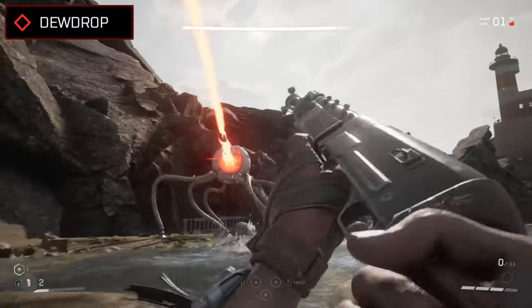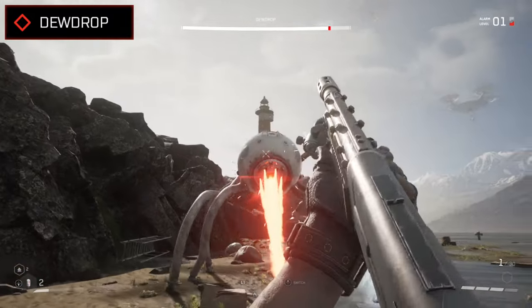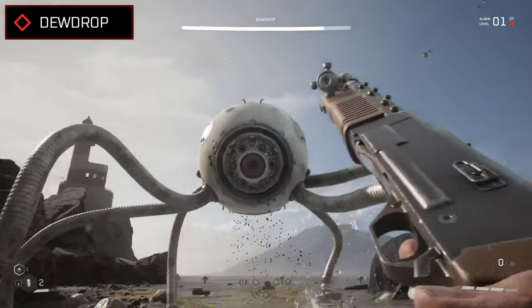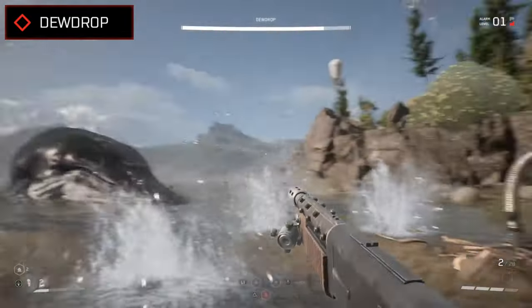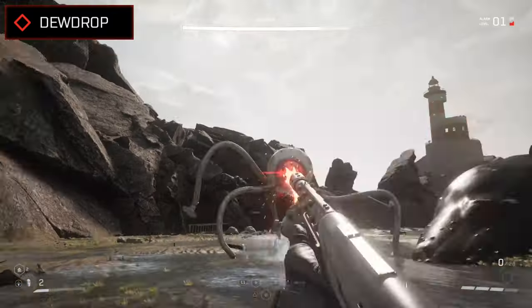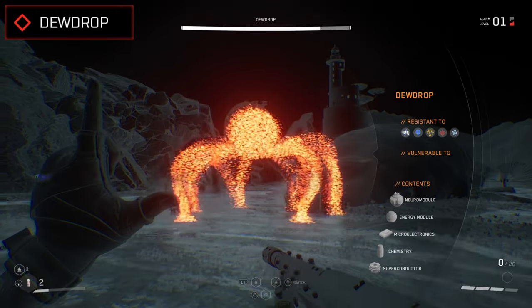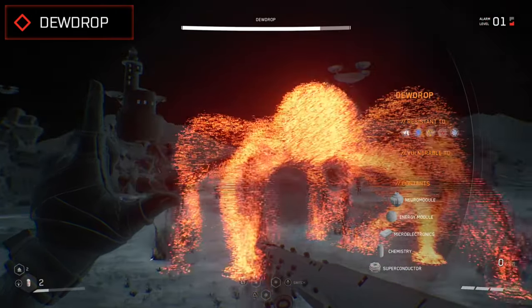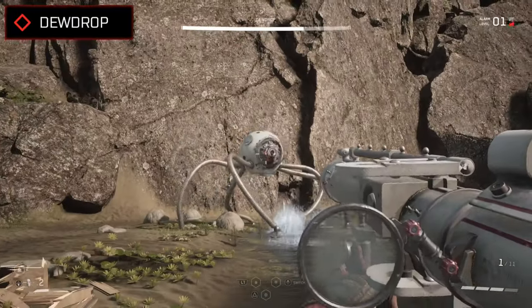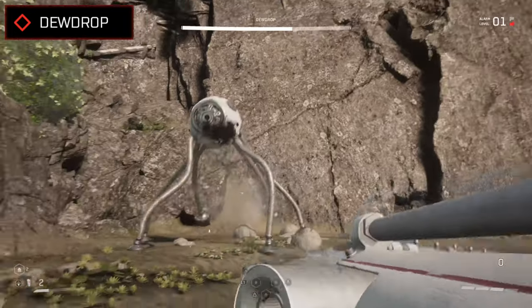It'll also throw its arms at you to dish out impact damage if you get too close, giving it quite a few different ways to attack despite mainly using that laser, which you'll need to sidestep, duck under and jump over depending on its trajectory. Unlike other enemies, the Dewdrop isn't particularly vulnerable to any specific kind of weapon or elemental power, making it a very durable opponent. Though your beefier weapons like the Fatboy and Railgun are still going to come in quite useful to knock out larger chunks of its health.